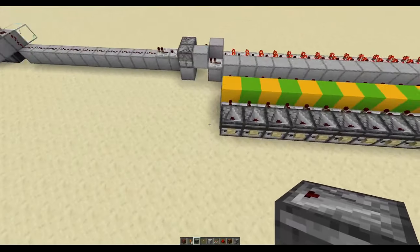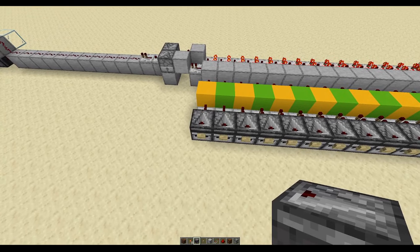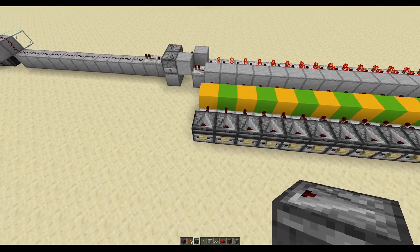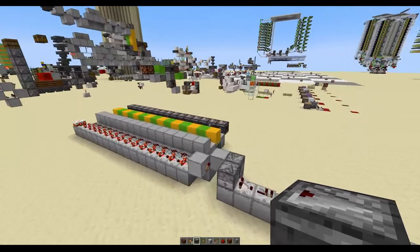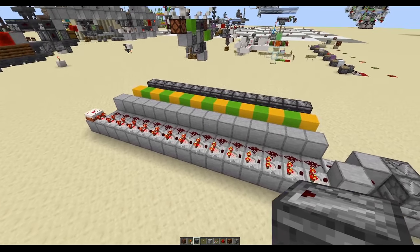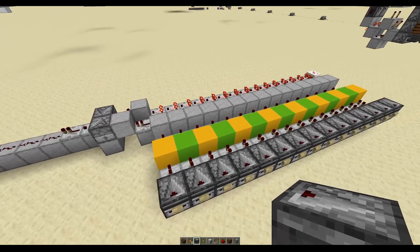On this side we will probably have multiple stations that can trigger the signal. For example for cobblestone, it can come from the storage system, but it can also come from the smelter if the smelter needs more cobblestone to smelt more stone. So I think that will work out quite nicely, and with that I think we can jump back into the main world and place a few of these contraptions there, of course adjusted to the local needs.